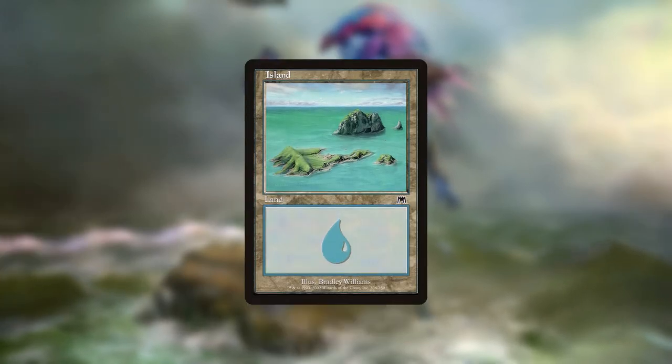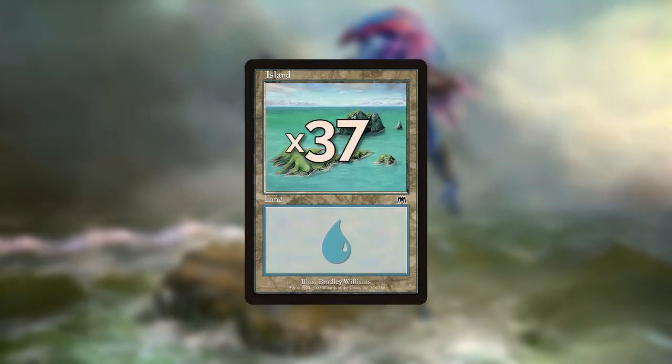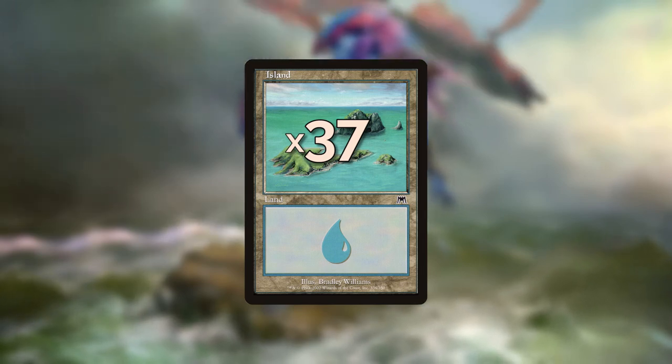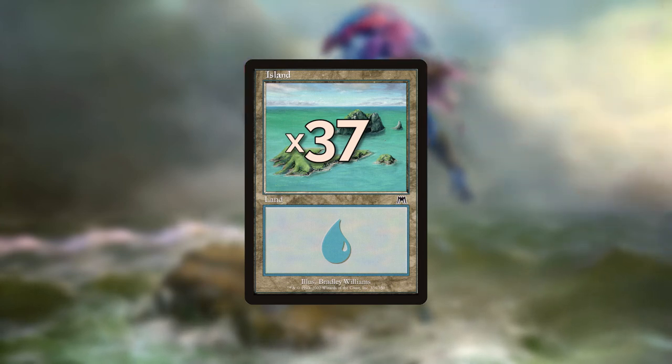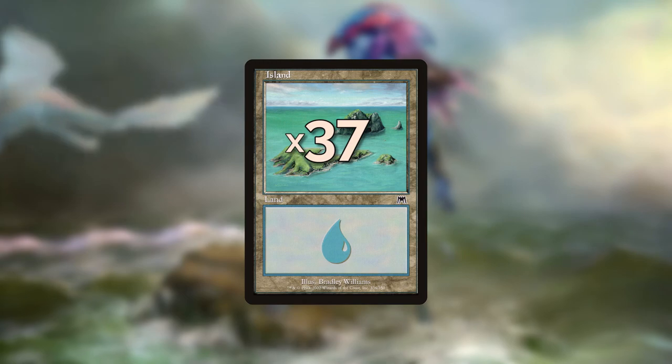For the mana base of this deck, we're just running 37 islands because it keeps the budget down. I would recommend, if you spend any more money on this deck, get an old border Mystic Sanctuary, maybe get a Strip Mine if you've got the money for it. A Cephalid Colosseum would also probably go a long way.